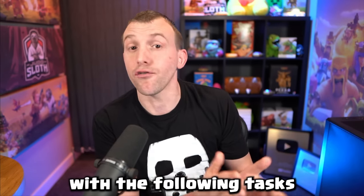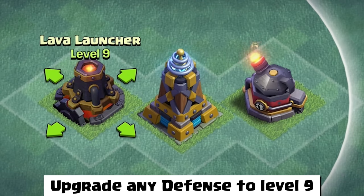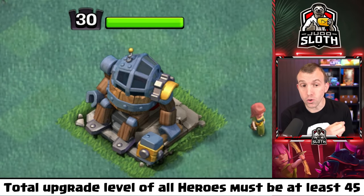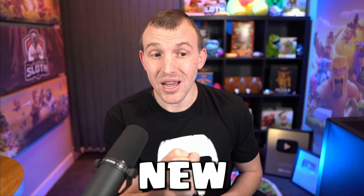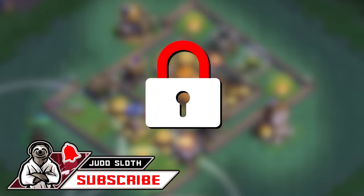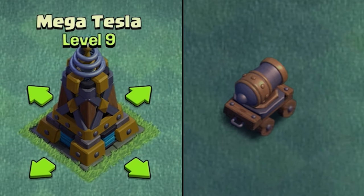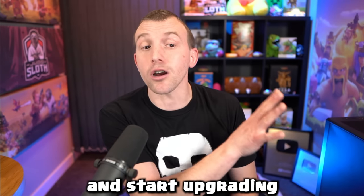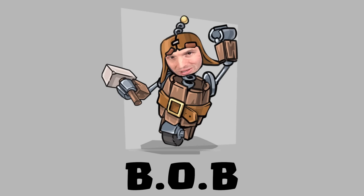You will unlock Bob still at Builder Hall 9 with the following tasks: complete three gear-up upgrades — that's what you had to do previously. Upgrade any troop to level 18, rather than cannon cart specifically. Upgrade any defense to level 9, so it doesn't have to be the Mega Tesla. And the total upgrade level of all heroes must be 45. Note that the new Hero Machine starts at level 15 when you purchase it from the shop. If you were progressing towards upgrading the cannon cart or the Mega Tesla but you have another troop at a higher level, just switch and start upgrading that troop instead — when the update releases you'll be one step closer to unlocking Bob.